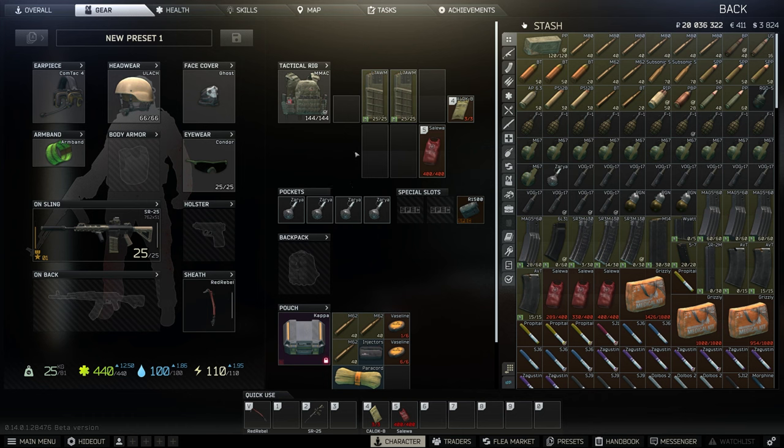So Sanitar — it's not that hard. He wears no armor. His guards are geared. I'll go ahead and show how you take them on. They have three spawns: one at the cottages, at the resort, and at the pier.